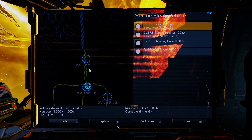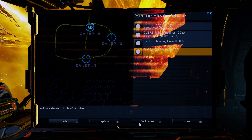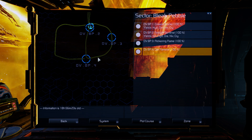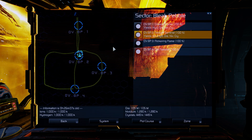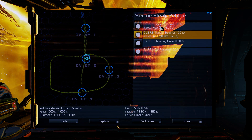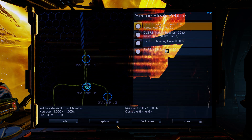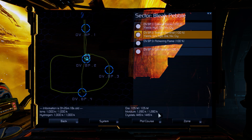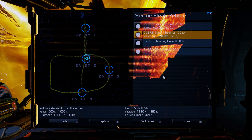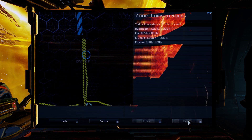Only at the sector level can you select Plot Course — if you want to know how to get there, you press Plot Course or press three, and it's going to direct you there with the orange arrow. Also here you can see what kind of minerals are available in this area, which is really useful for mining later on. So let's pick Crimson Rocks and click Zone.